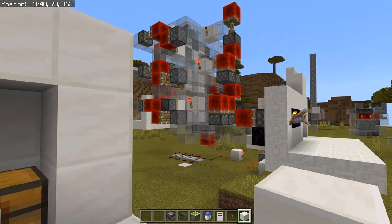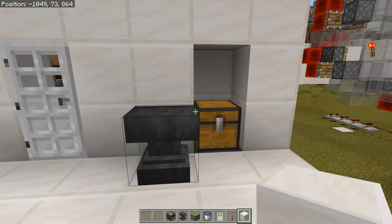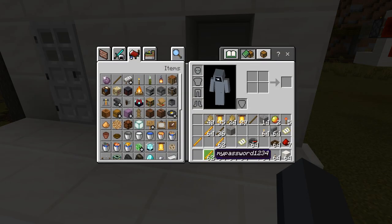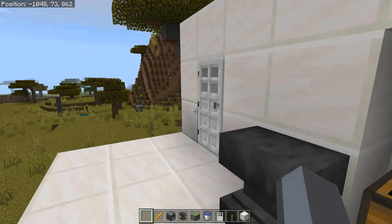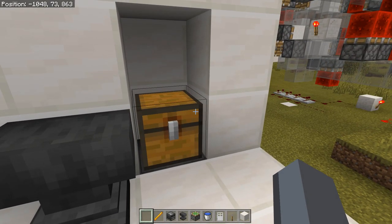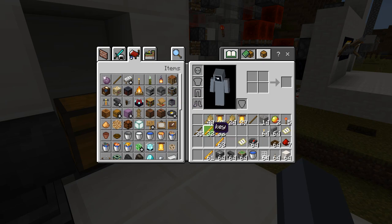This other one, which is one I haven't seen before, is a password-based entry system. I'll show you how it works first and then go over the details. So here I have a blaze rod named 'my password1234'. I put this in the chest and the door opens. If I put something else in — like a stick, another blaze rod, or gravel — it doesn't do anything. This works based on a hack of the way that stacking mechanics work in Minecraft.